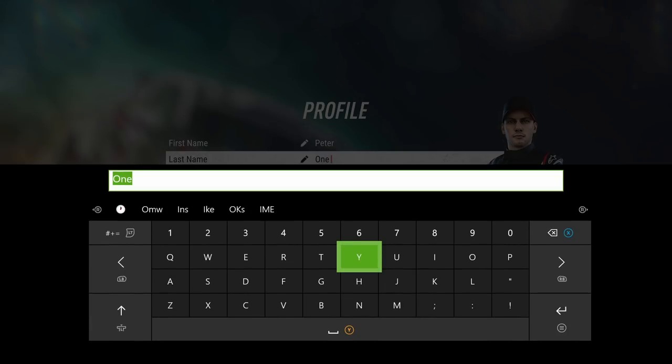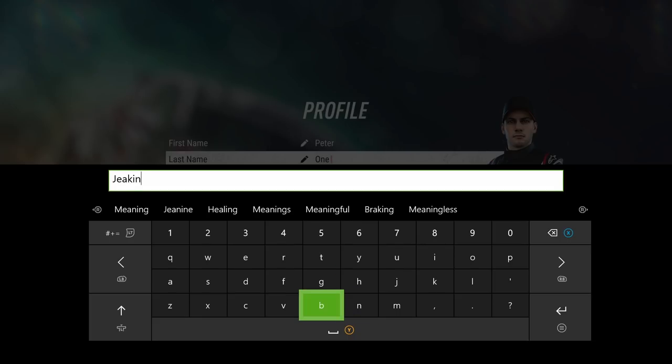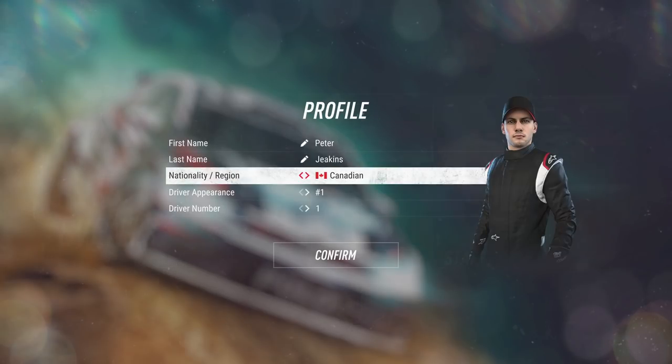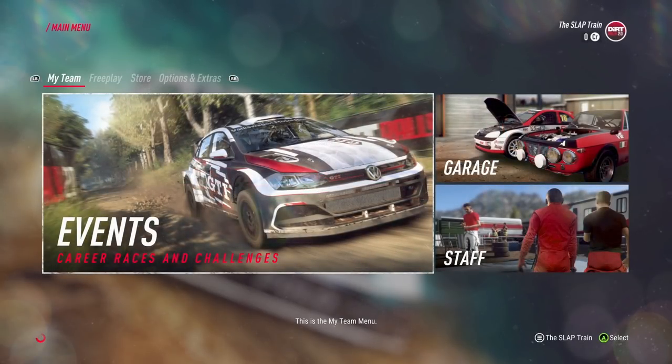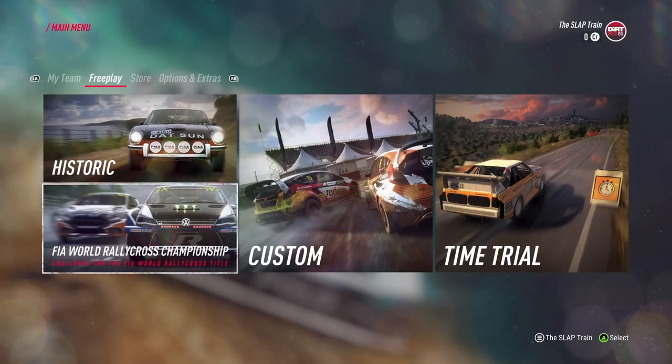I do love the fact that they actually let us customize our player — a little bit of expression, right? You kind of feel a little bit more attached to what you're driving. I like that. This is the My Team menu. Here you can access events, garage, and staff. In free play, you will find historic championships, the FIA World Rallycross Championship, custom, and time trial. I like these menus — really nicely laid out, very simple, very clean.